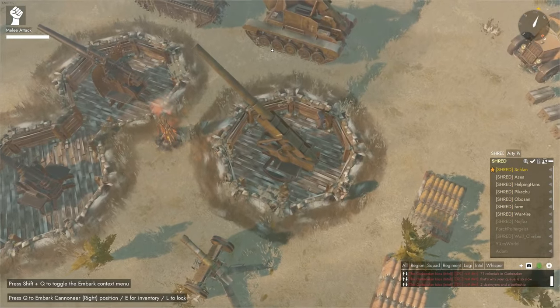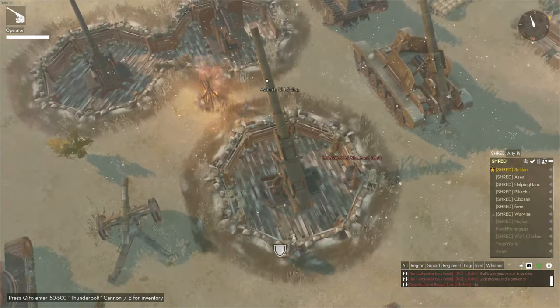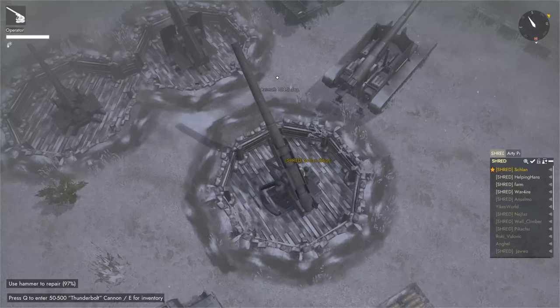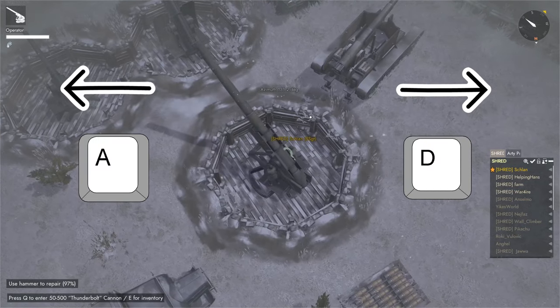This gun is known as the Thunderbolt and is the Collie 150mm gun. To change the azimuth here you need two players on the gun, and the left player must press the A key to rotate left or the D key to rotate right.